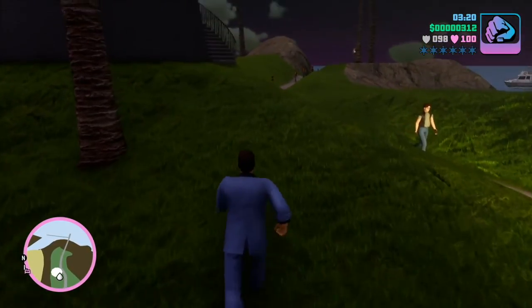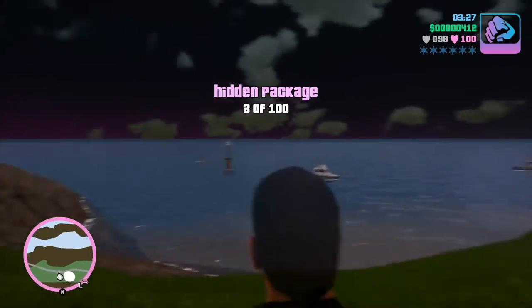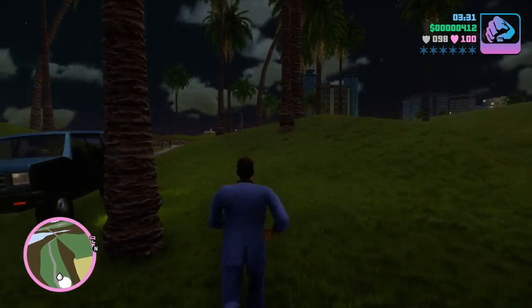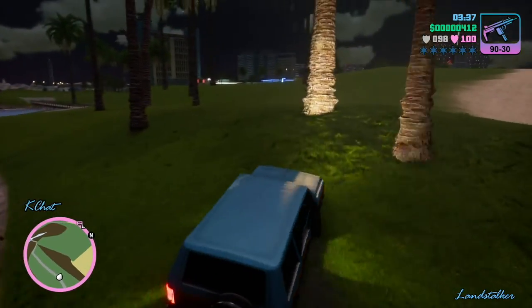Another hidden package is here by the steps of the lighthouse, and that is the third. You need ten for body armor, and again, that is an asset to your character to have the body armor at their main hideout.